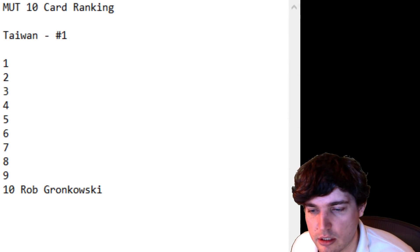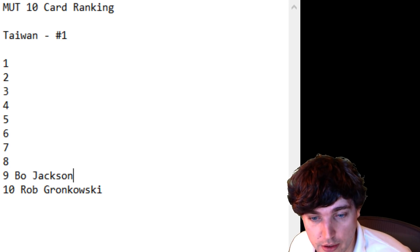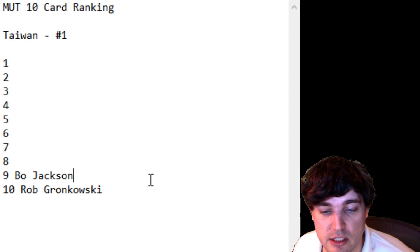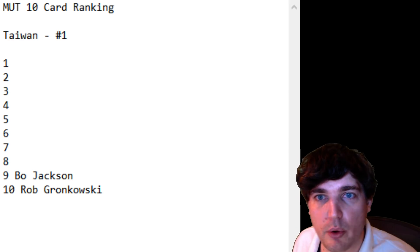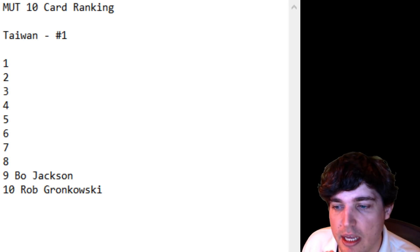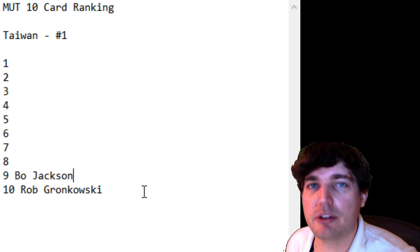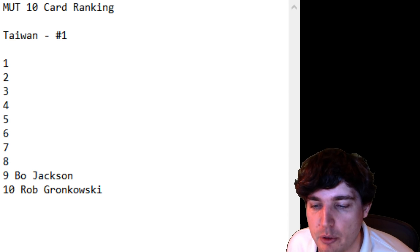Number 9 is Bo Jackson. Why is Bo Jackson so low when he is one of the best running backs in the game? Because he's basically very similar to Jim Brown. Melvin Gordon's great. It depends if you like evasive or trucking backs — I think the bruiser ability is super powerful right now. Bo Jackson is a great card, but I don't think the running back position is really desperate for a card right now, and there are a lot of cards that can compete. We get a new running back every week.